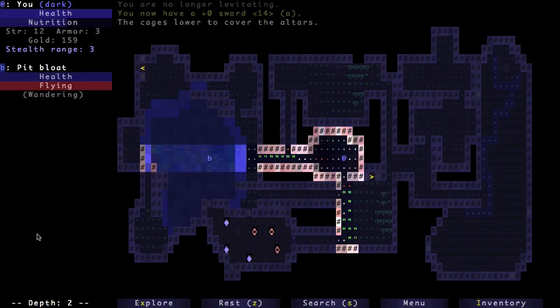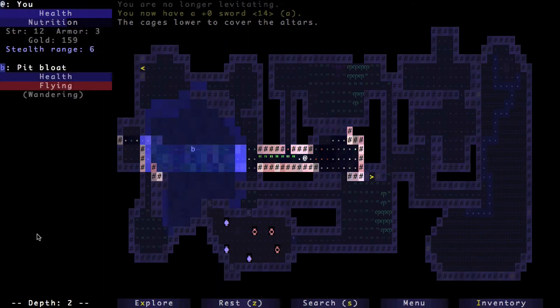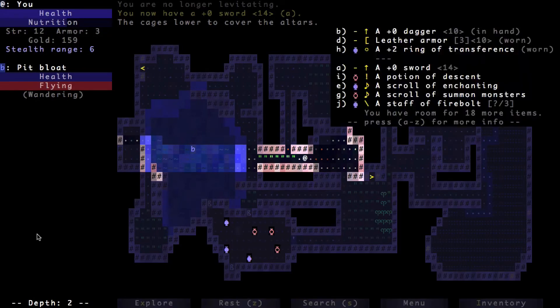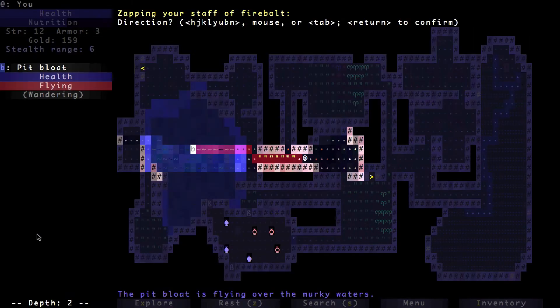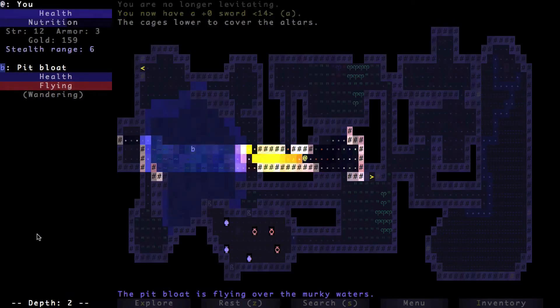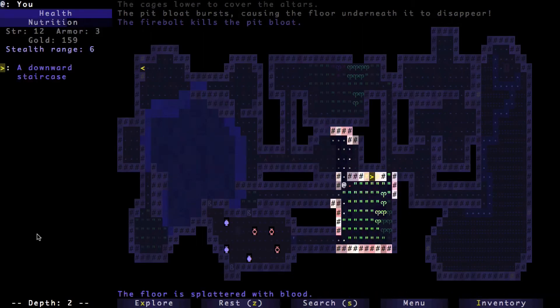I'm actually doing fairly well. There's a pit bloat, and I've got a staff of firebolt, so we can just use that and hit the pit bloat with it. There's some fire — those little caret symbols are fire, so I don't want to stand on that.